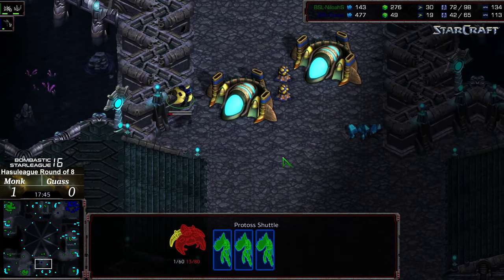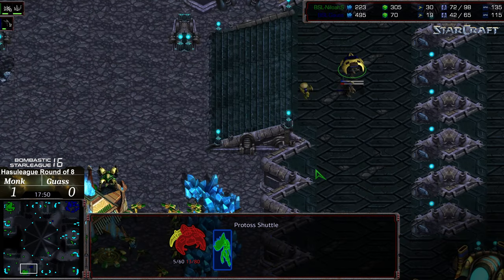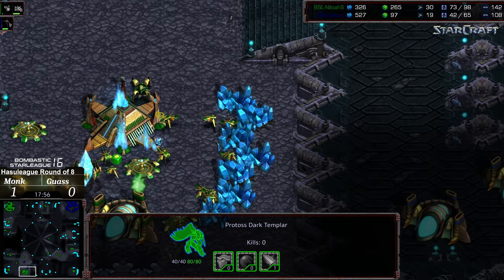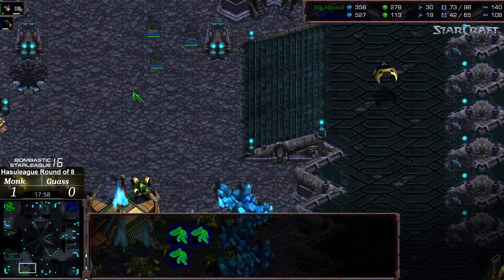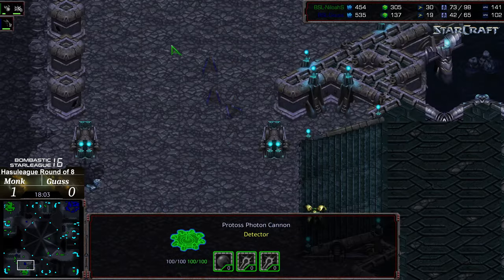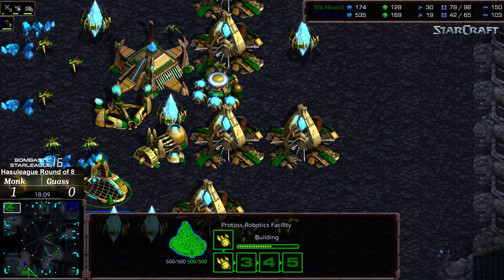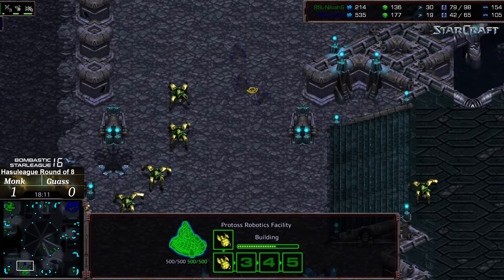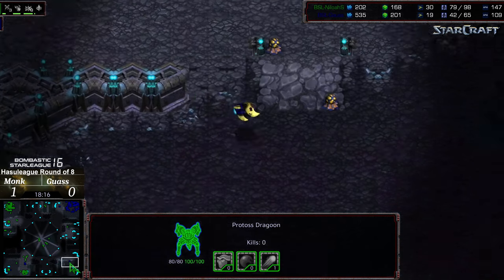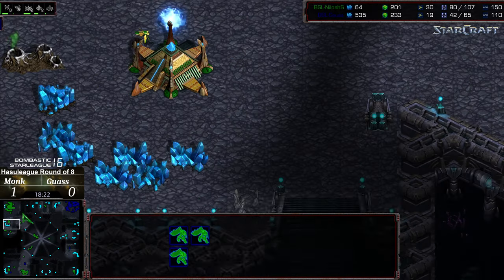The shuttle getting caught, taking a lot of damage. The dark templar are going to have to drop short away from the cannon lines, meaning they'll have to take fire on the way through. Another dark templar is moseying its way towards the main — this could be the critical exchange. Three cannons are decently placed. The natural expansion looks like it's going to be exposed. The first observer is being produced.